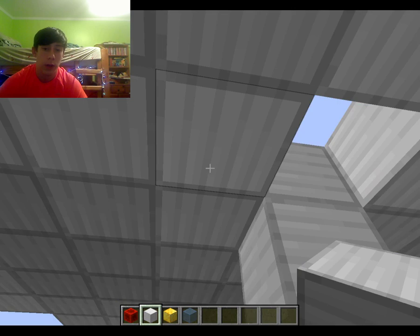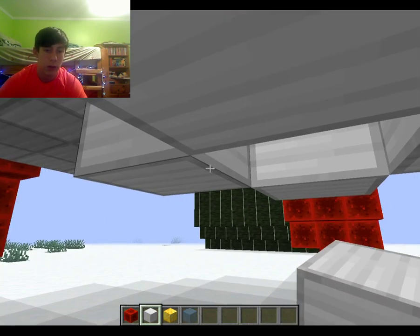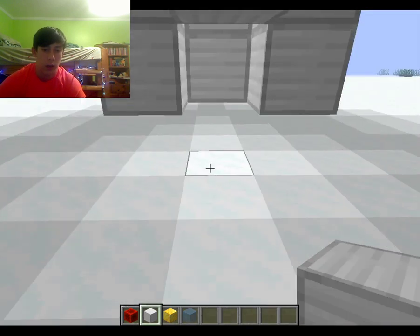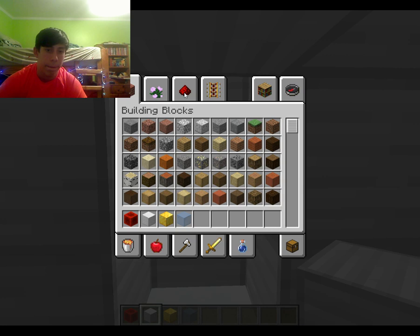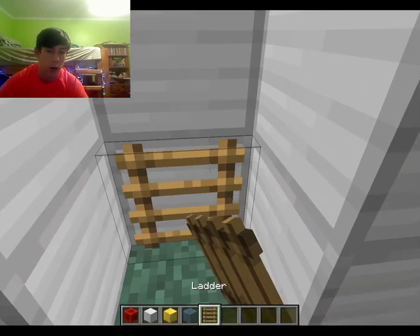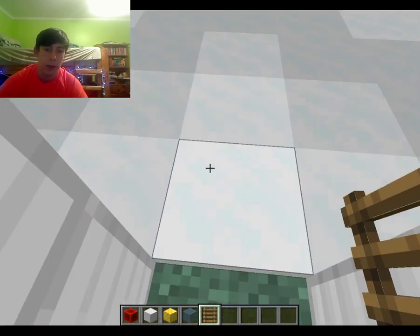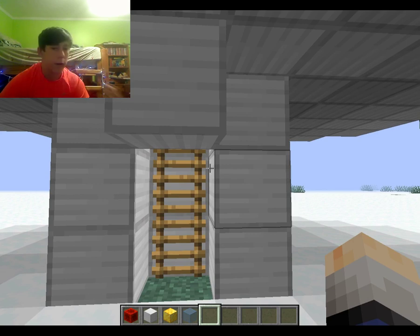So what I'm going to do is have you get in from this side. So you got to get in here. And then I'll grab some ladders from decoration to go up. Boom, there you go. Just a nice little ladder up.